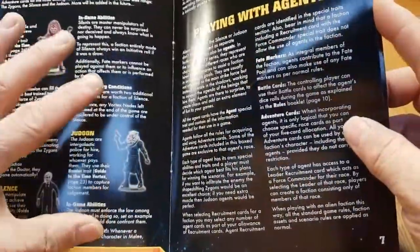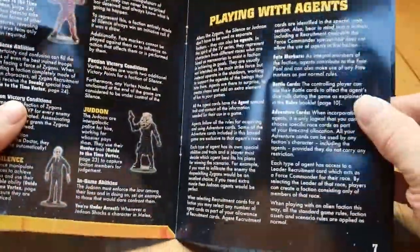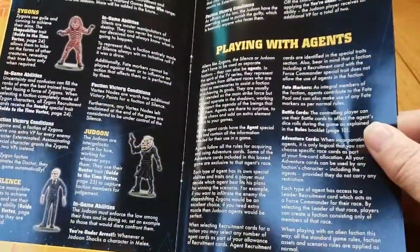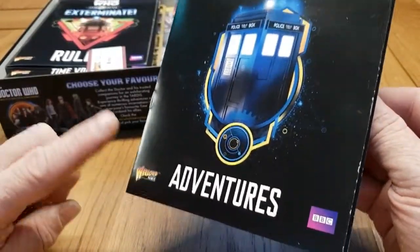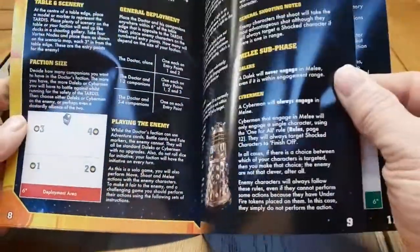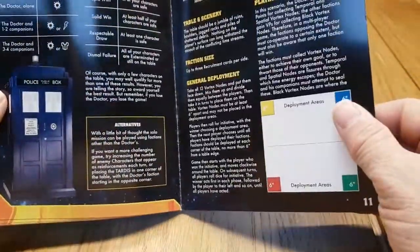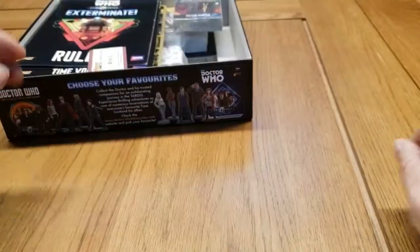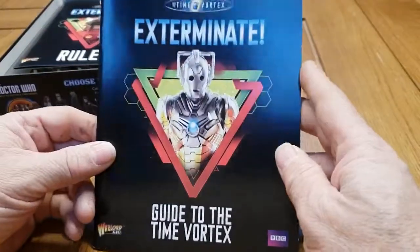The book features pictures of the Twelfth Doctor with his companions, and tells you about the Zygons, the Silence, and the Judoon — these were the first miniatures teased for the game back in 2016. It also tells you how to win and gives you victory conditions. Next up is the Guide to the Time Vortex.